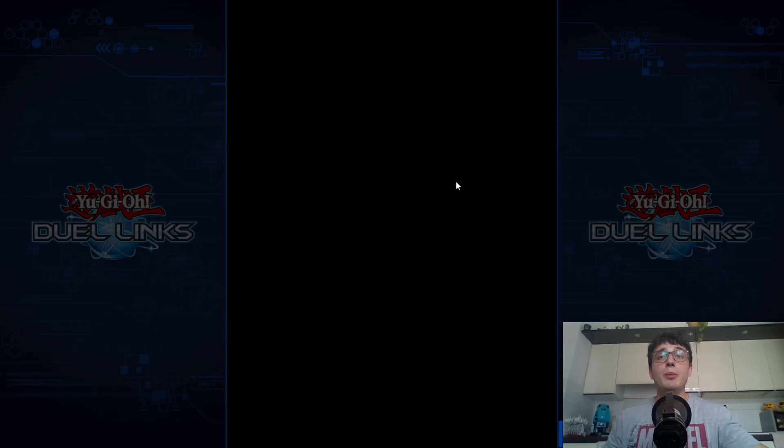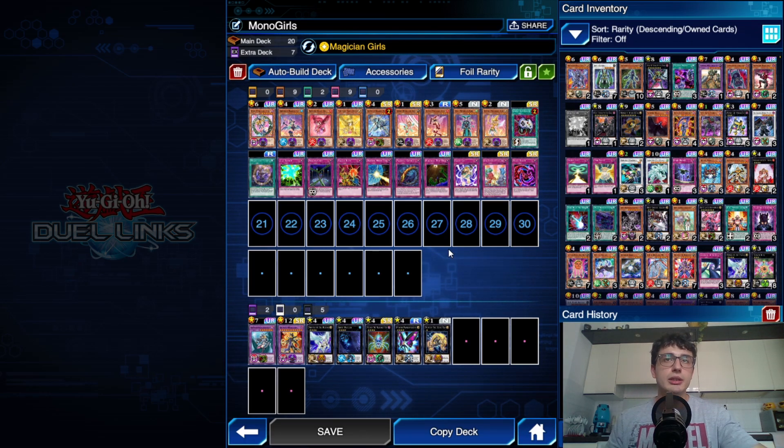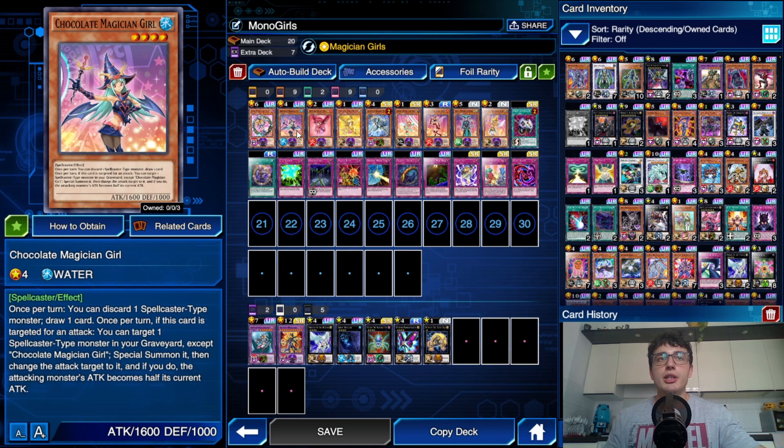So here we are with Thea DSLD and the recently buffed skill: Magician Girl. For those who don't know what it does — it's pretty simple. Every Magician Girl on your field gets a 300 boost for every Magician Girl you control, so it can go up to 900 if you control three Magician Girls, and it's 900 for each. Pretty cool.